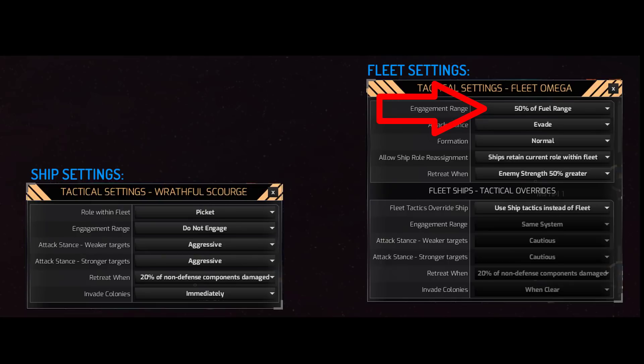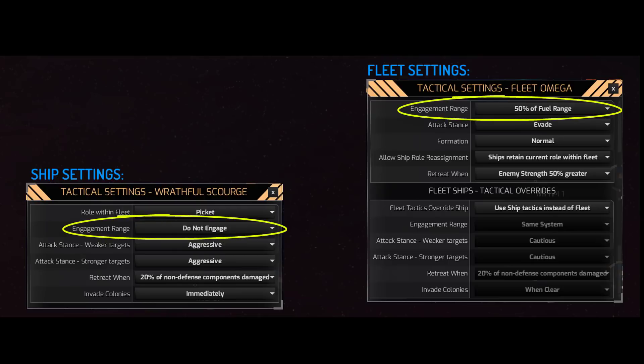It works the other way too. If your ship settings are same system and the fleet sets do not engage, the fleet overrides all less-restrictive ship settings. This is really important: try to make your ships as non-restrictive as possible, then use the fleet setting to restrict them when needed. For example, when retrofitting a fleet with another fleet guarding the system, set the fleet engagement range to do not engage so they retrofit without interruption — just remember to set it back afterward.